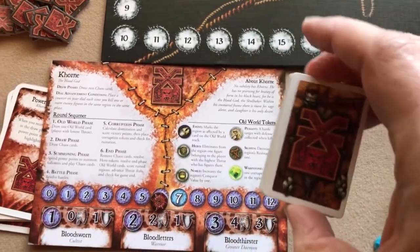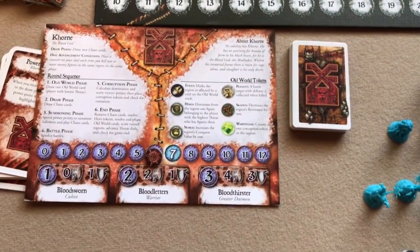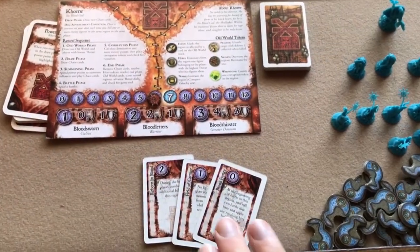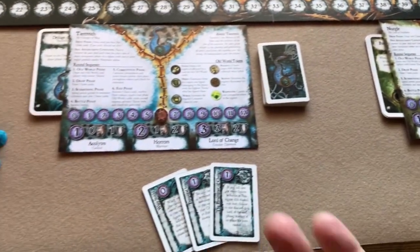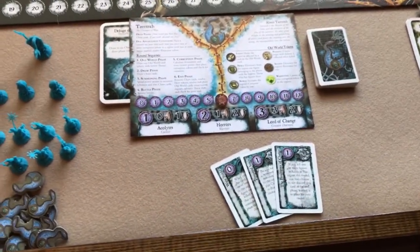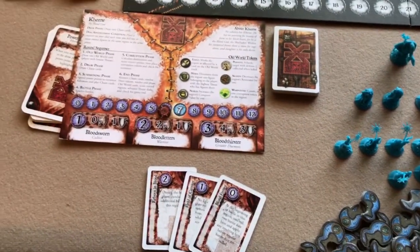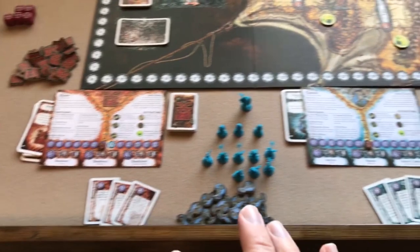Each player will then shuffle their chaos deck and draw three cards to form their starting hand. I've done that for each of my players — there's their starting hand of cards. Of course they would be in their hands where other players couldn't see them, instead of laid out on the table, but that's what you have to do when you're filming a video and playing by yourself. And that completes setup.